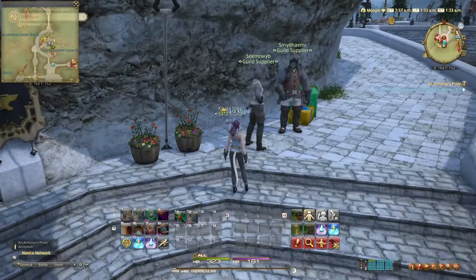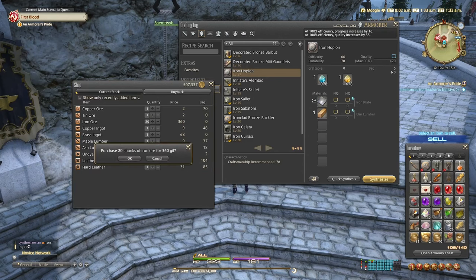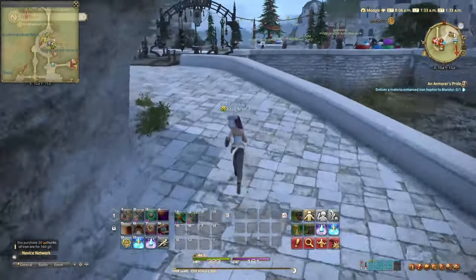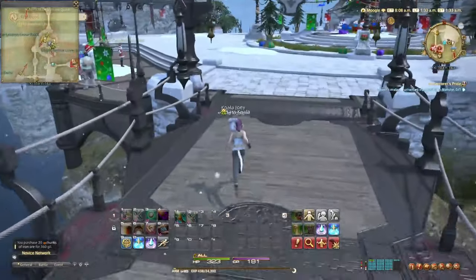You can go to the guild supplier to buy iron ore to make the plates, though as you can see there's no elm lumber there. You can actually level up your Carpenter to level 16 and above and go to several locations like the Mist, North Shroud, or even the Lavender Beds. There are some other places as well.